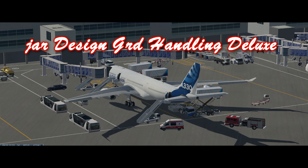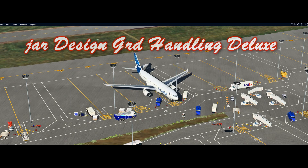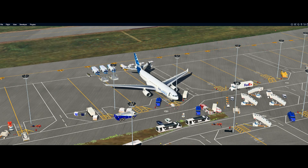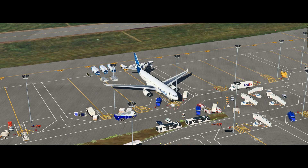First of all, Jardesign Ground Handling Deluxe. You can get this from the Jardesign website, and it's an absolutely fabulous application. You load it in, install it, and then you have to go and get yourself some traffic sets from wherever you can, mostly from the Jardesign forums.